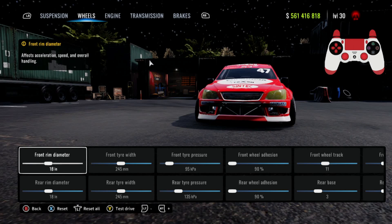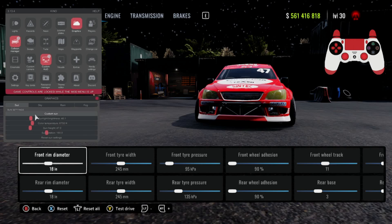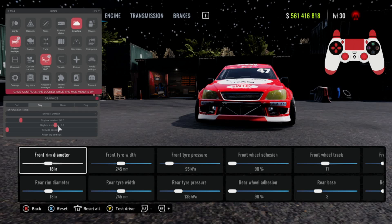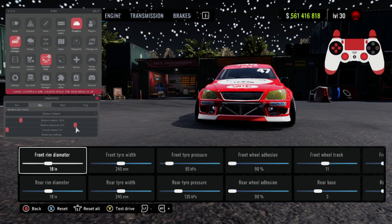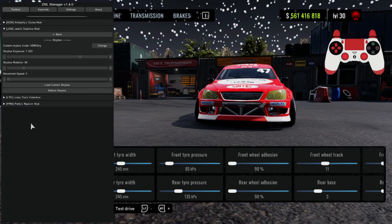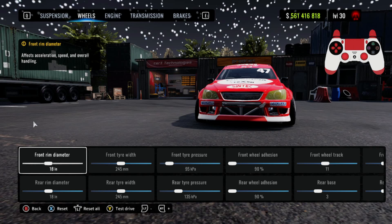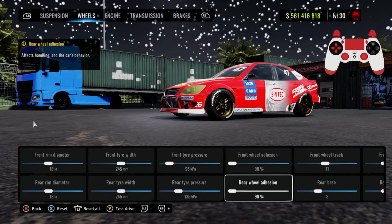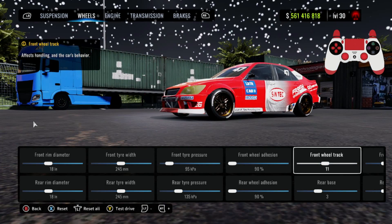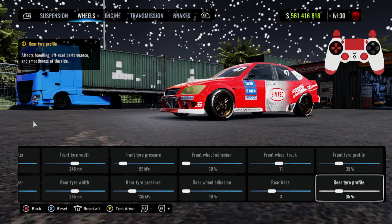For the wheels, your front and rear rim diameter are going to be 18. Front and rear tire width are going to be 245. Front tire pressure is going to be at 95, rear tire pressure at 135. Front and rear wheel adhesion are going to be at 90. Front wheel track 11, rear base 3. Front and rear tire profile 35 percent.